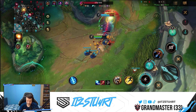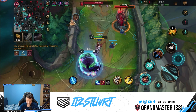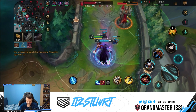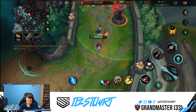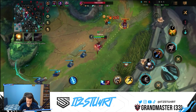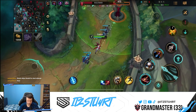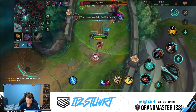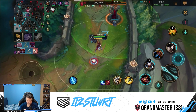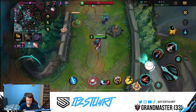I think my support should probably roam. We'll just go first tower then. Okay, maybe we don't get first tower. It looks like they're fighting. I don't know where the Lucian and the Nami are right now - I'm kind of worried to step up. We got Rift Herald. Nami's there, still don't know where Lucian is. I guess we just get this first tower for free.